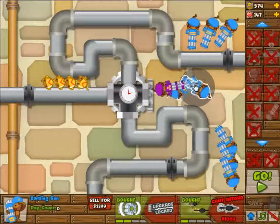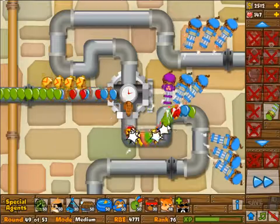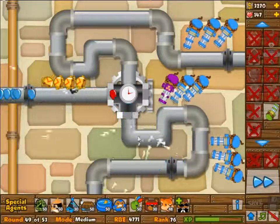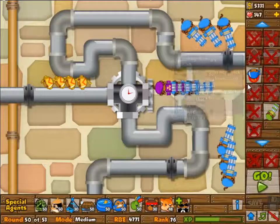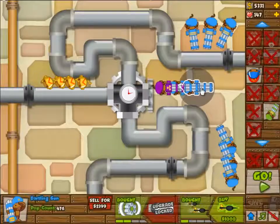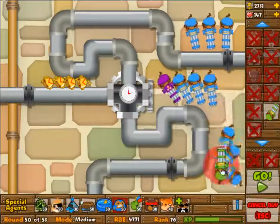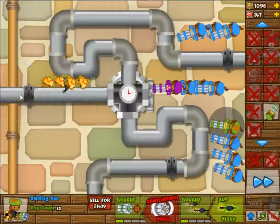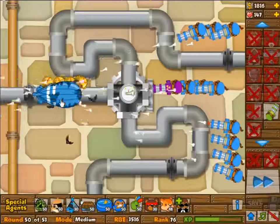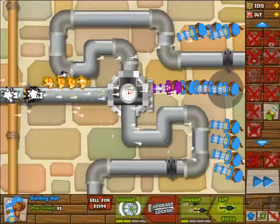Going for super monkeys is really not efficient here because they're super expensive compared to dartling gunners. The dartling gunners only cost about 1200, the super monkey costs 3500, so you can buy three dartling gunners for one super monkey — and that's before the upgrades on the super monkey, which are way more expensive relatively. Dartling gunners are just better. You can place multiple fully upgraded dartling gunners for the cost of one super monkey, and the super monkey isn't even that good until 2-0 or 2-2. The MOABs are really not a problem.